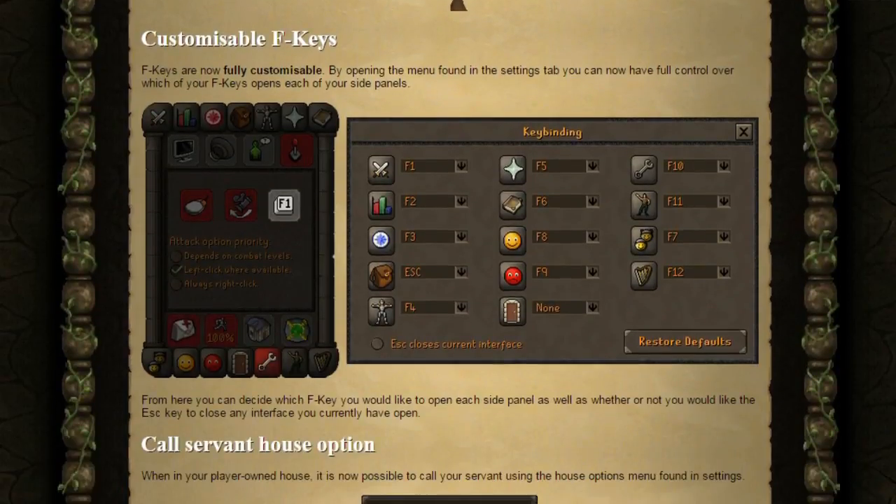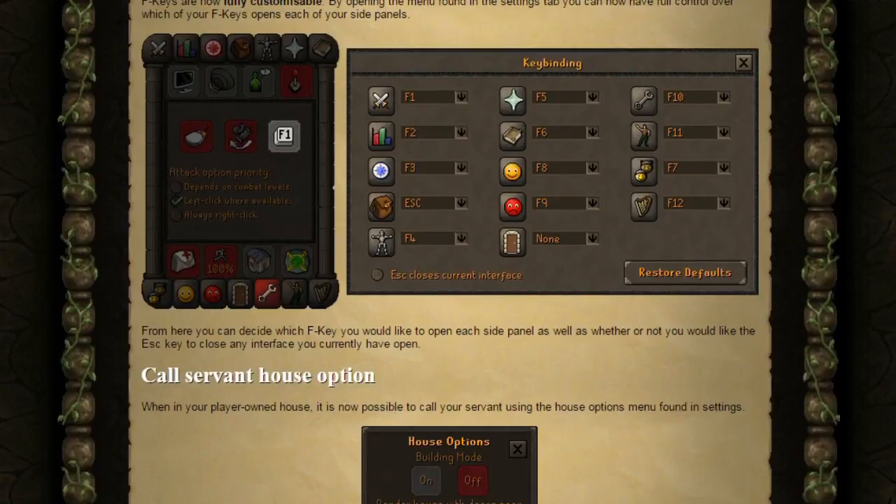Next, customizable F keys. F keys are now fully customizable. By opening the menu found in the settings tab, you can now have full control over which of your F keys opens each of your side panels. From here you can decide which F key you'd like to open each side panel, as well as whether or not you'd like the escape key to close any interface you currently have open — for example, a bank or the Grand Exchange.